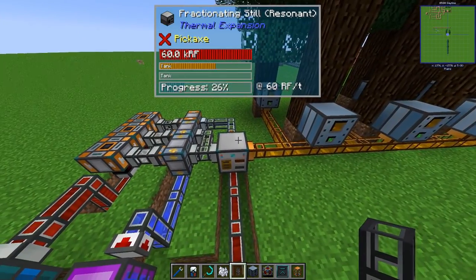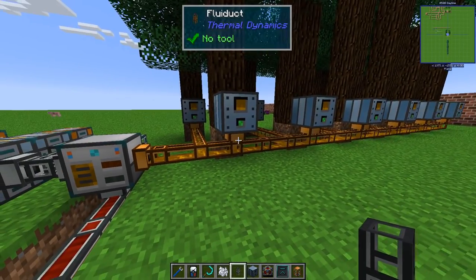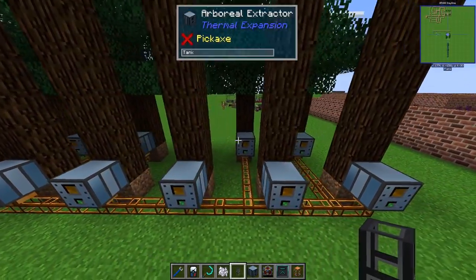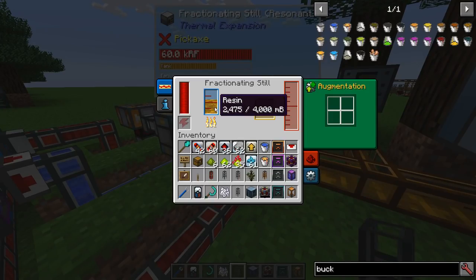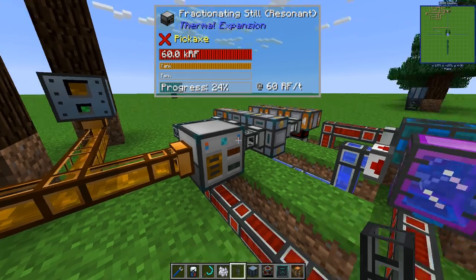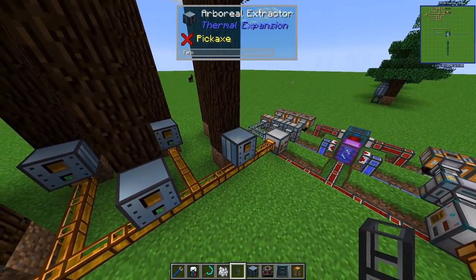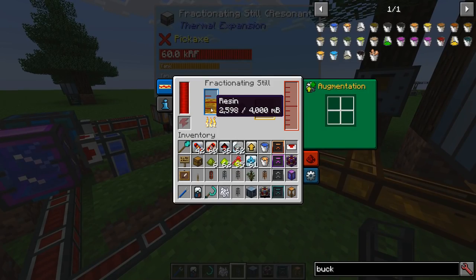Let's start with the fractioning still. The first task was to balance it to the number of extractors, and I found that number with spruce to be 12. So all these 12 machines are feeding the still, and it's very slowly building up the internal buffer, so hopefully eventually it will be full. But for some reason this right side is slightly slower than the left side — it's still faster than the still, so you will get the buffer here, but it feels slower for some reason.